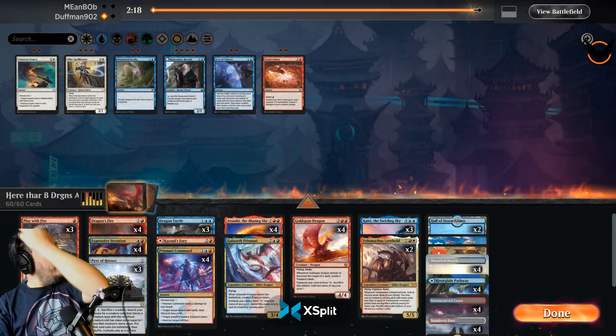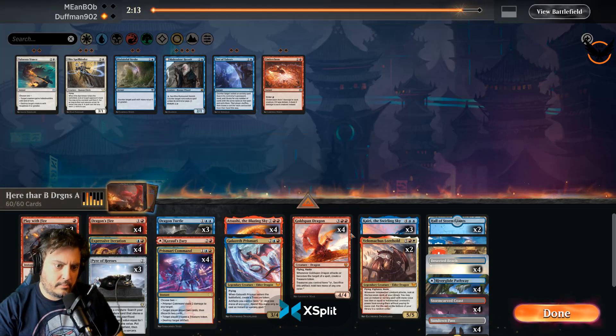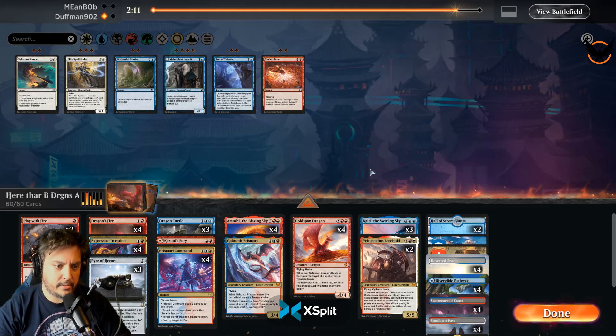Well, that was pretty sweet! The card I thought was not going to be that great was Play with Fire, and it actually turns out that being able to get it back with the Kairi is actually pretty good.